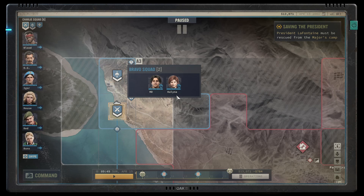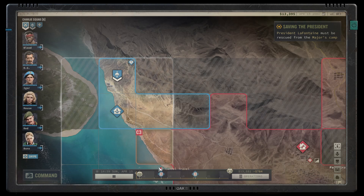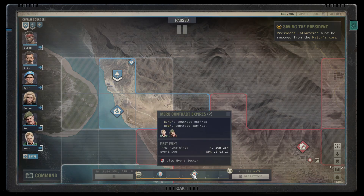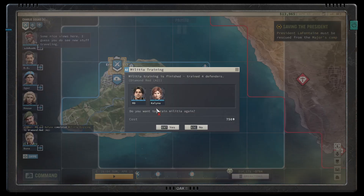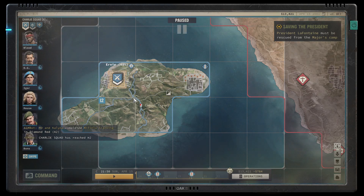Bravo squad is training militia. Kalina's contract is coming up, and Red and Bunz are also coming up. Some nice views here — I guess you do see new stuff while traveling. All right, now we're here at Ernie.